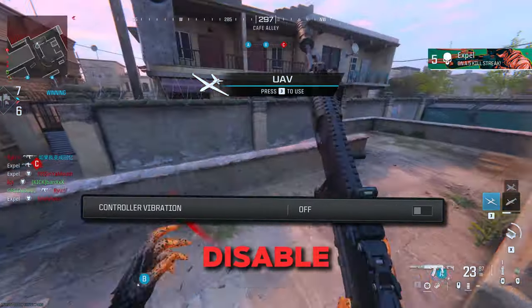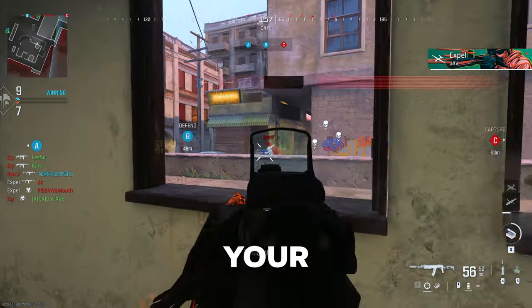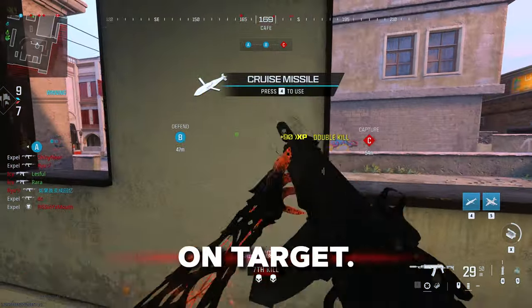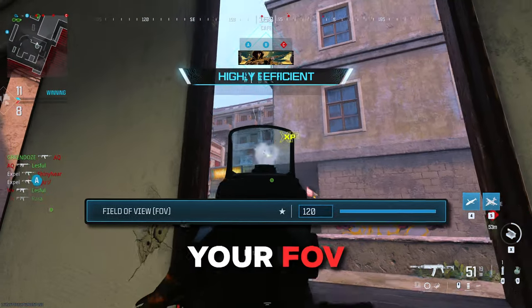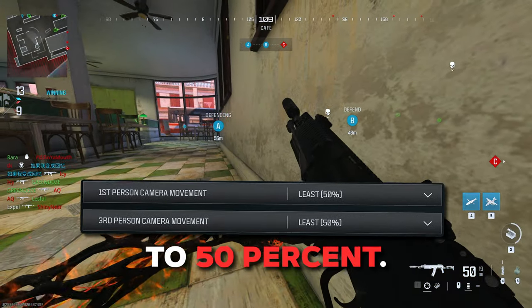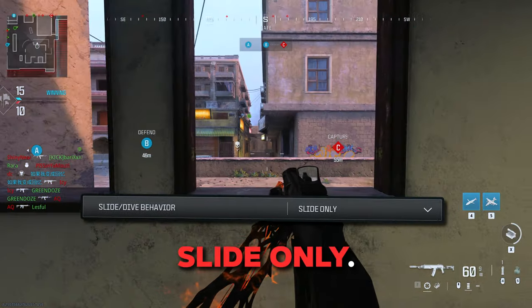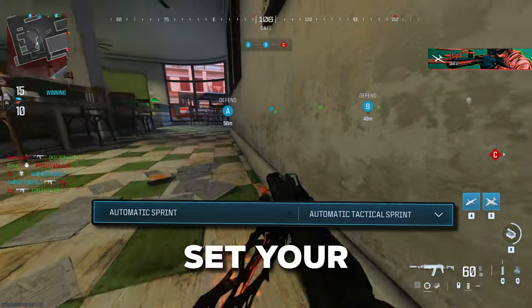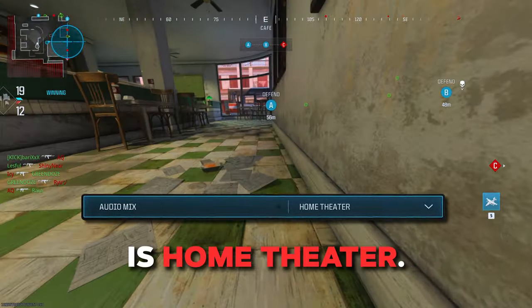If you want to aim better, disable vibration and set your crosshair to static. It's also great to lower your individual ADS sensitivities to ensure you stay on target. The recommended settings are on your screen now. Always ensure your FOV is on 120, as well as affected. Lower your screen shake to 50%. If you're not interested in diving, set your slide option to slide only. For maximum speed, set your tactical sprint behavior to auto-tac sprint. As for audio, this comes down to the kind of setup you have, but a safe bet for audio mix in this game is home theater.